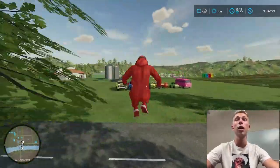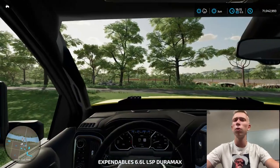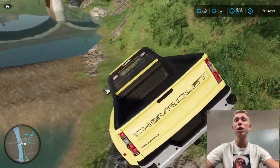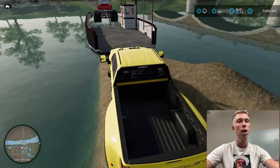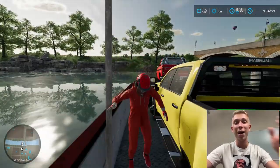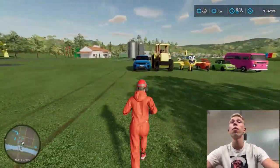Now we have much more space, and we have seven more cars to go. Let's continue with this yellow beautiful Chevrolet pickup. We gotta drive really carefully - oh my gosh, I almost crashed into the water! We gotta be even more careful because it has really small tires compared to the monster truck. I think we just hit it a little bit but it's not a huge problem.